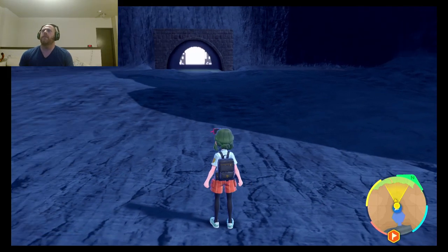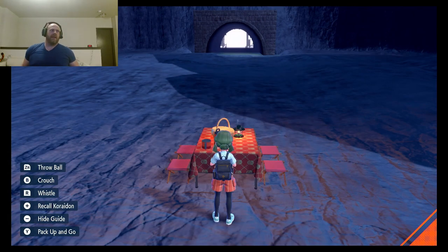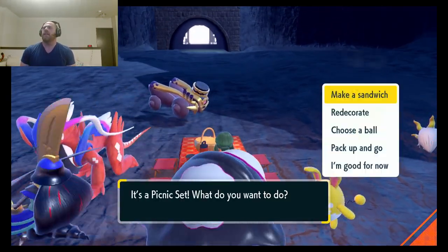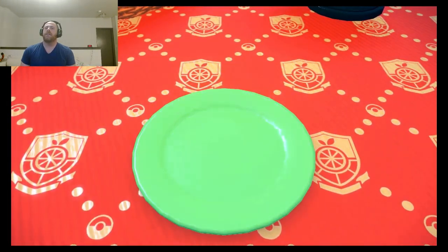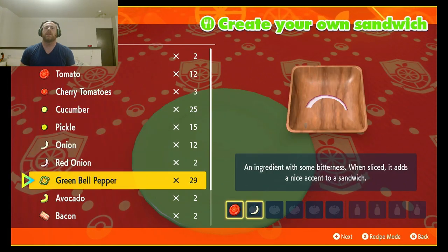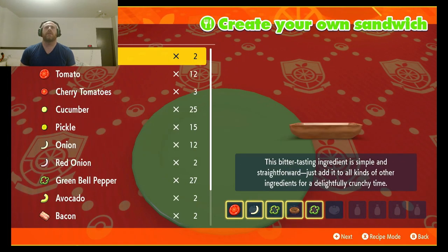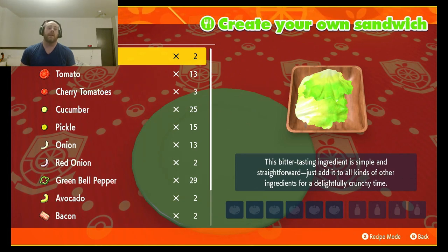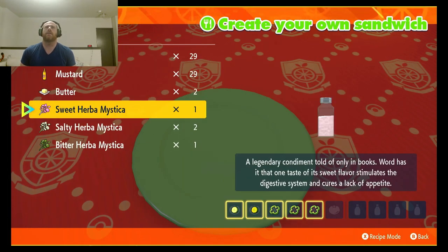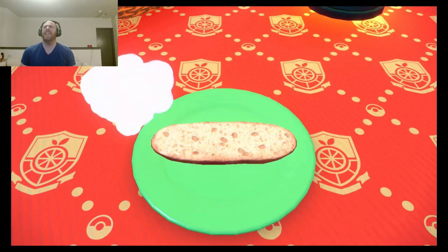All right guys, welcome back — you already know what we're doing. We're going to make a sandwich. Look at all my shinies — and I forgot I got that Larvesta, that's cool. So we're going to do this one, this one, and they're good. I don't have more green onions so we're going to do a different recipe than I normally do. It's a little bit simpler but it punishes you more if the stuff falls off. We'll grab our sweet and bitter silver pick.